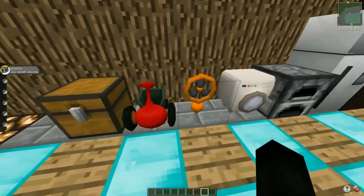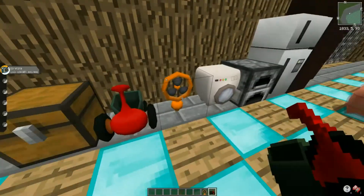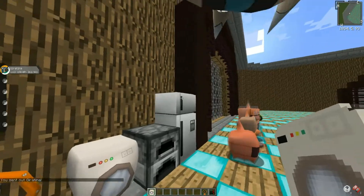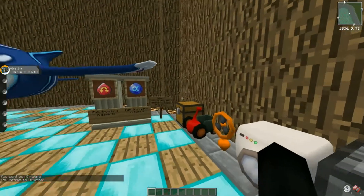I believe all these have crafting recipes. The fan you can craft like so, the mower you can craft like so, the washing machine crafting like so, and the fridge is crafted like so. These items were just added in with this version.